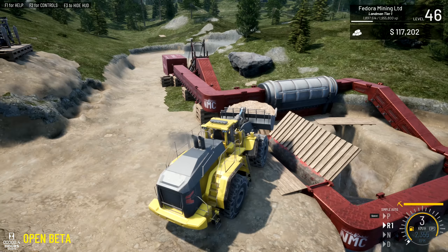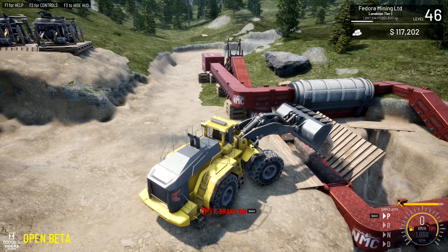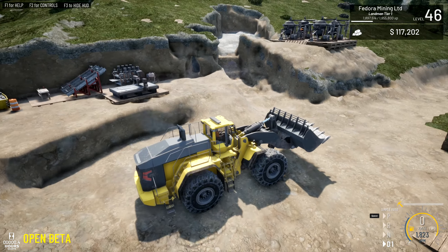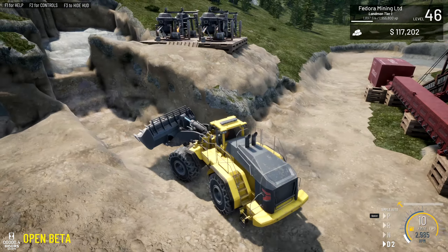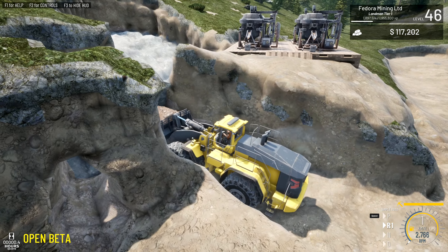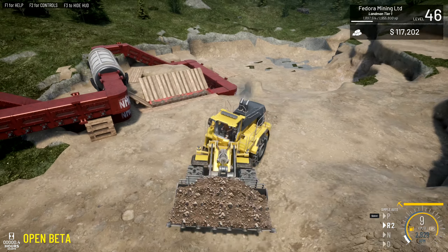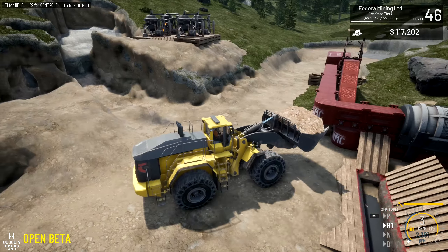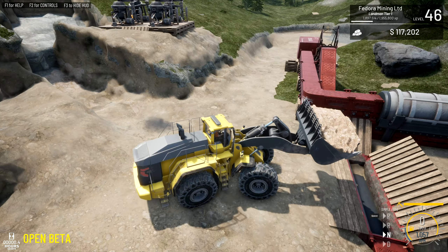I don't know the size difference between this and the first loader as far as bucket capacity, but this is quite a bit bigger. I think this is the biggest loader until you get into the really large ones. It wasn't too bad of a price — I think it was like a quarter million or something. It's hard to tell what you have in the bucket because it all looks like dirt. That should be a bunch of pay dirt and possibly aluminum, lithium, maybe iron. We're getting a little bit of lead through on the hopper there.